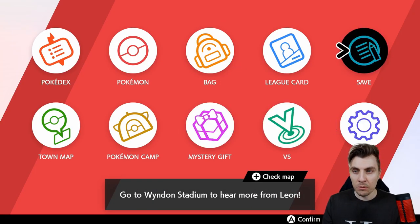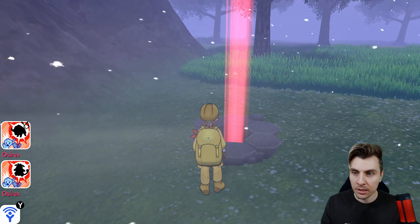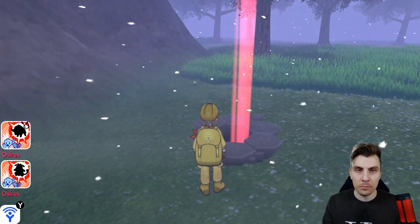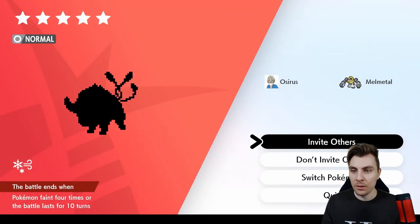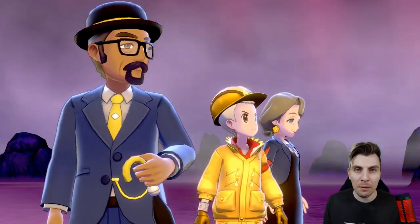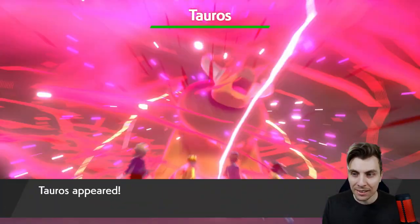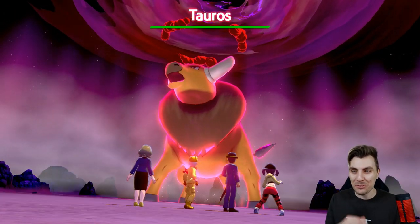So we've got a five-star Tauros — what we want to do is just save our game. We're not going to invite others to this one, we're just checking the den. Fingers crossed it's the shiny; that would be an amazing start to the day, honestly, but it doesn't often happen when I'm doing videos. And... nah, no chance here. That 2% is too low for us in this one.